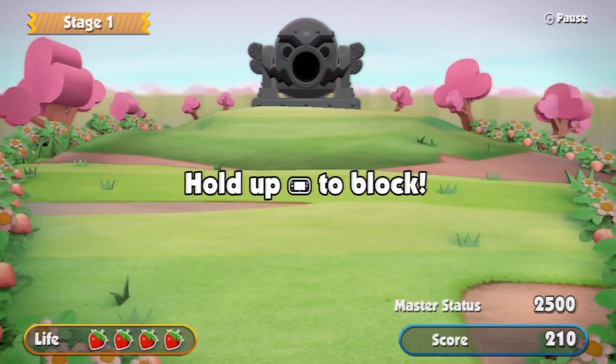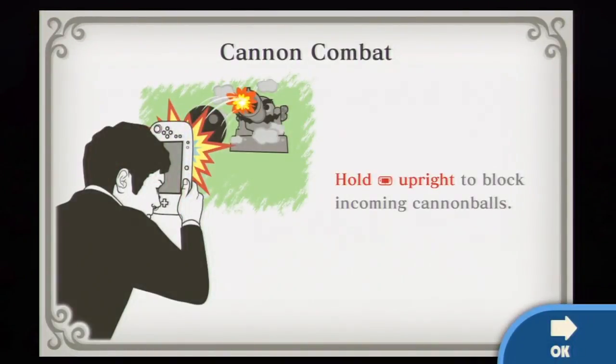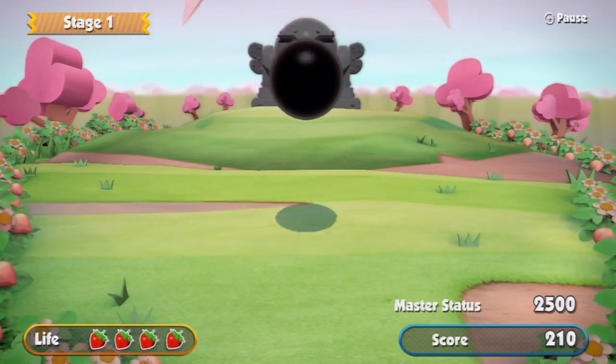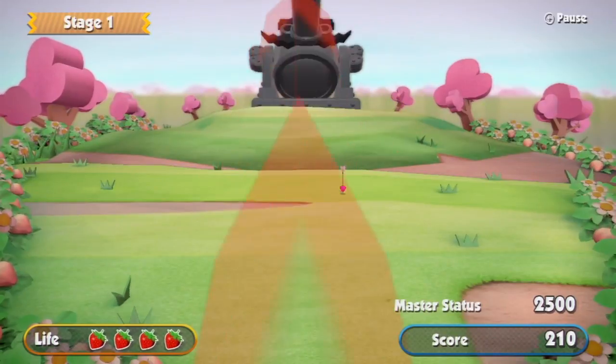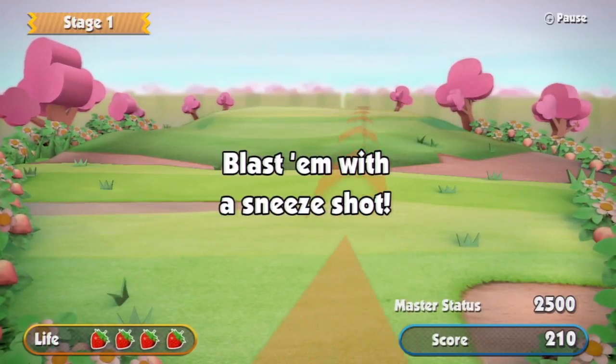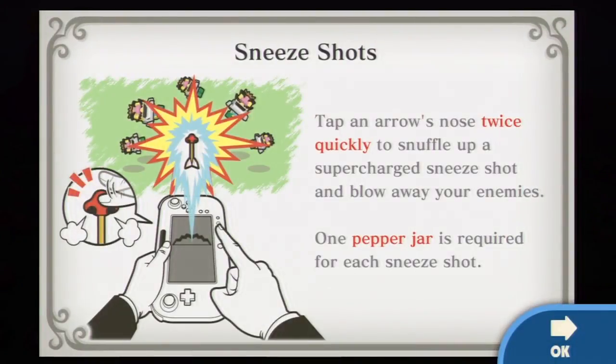What is this — hold up to block? Okay, hold it up — blocks the cannonballs. That was crazy. Blast them with a sneeze shot: tap on the arrow's nose twice quickly to snuffle up a supercharged sneeze shot and blow away your enemies.